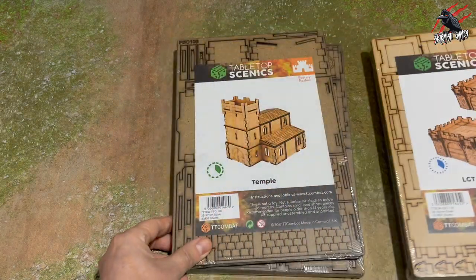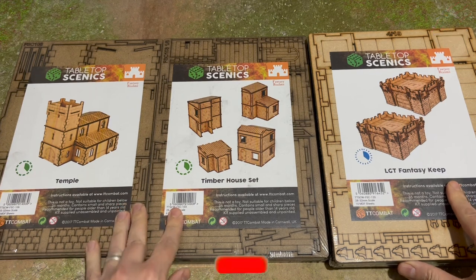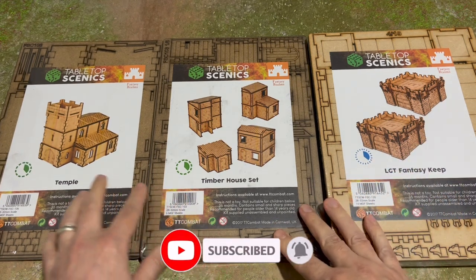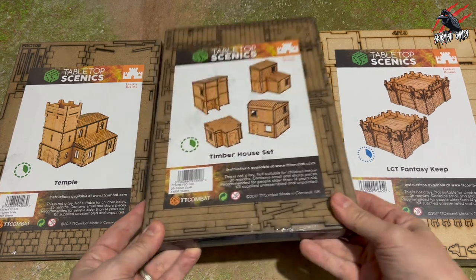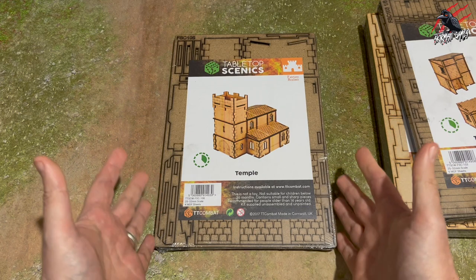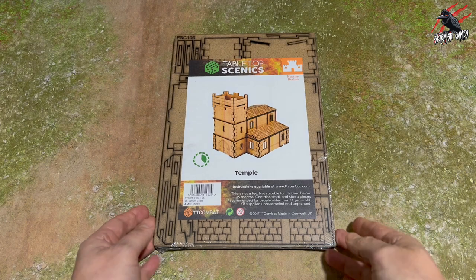But let's focus on this set — the temple. This is going to be combined with the timber house set and the fantasy keep set on another table, along with some hills that I'm making as well. Just these three sets alone is going to give us seven really nice pieces of terrain for a full-size Age of Sigmar board. I'll go through all the prices later on, but let's get started with the build and use the temple as the example for the rest of this video.